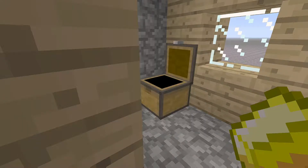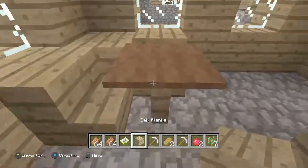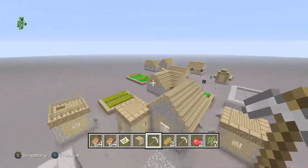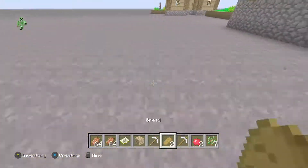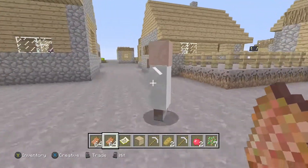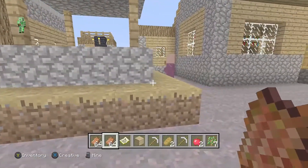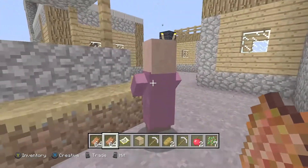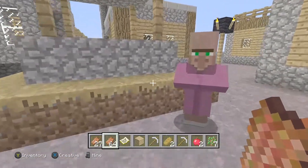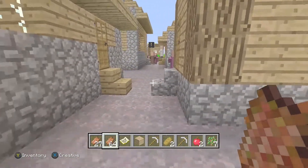I thought that today we could go and do some simple rotten flesh trading with the village. It's only rotten flesh trading I should say. There is another village over there but I'm just going to stay at this one. There are a few villagers that need rotten flesh and some that don't. Let's start off with the scientists - he needs paper so I can't do him. I can only do the guys that have rotten flesh. Have you got rotten flesh for me? You have! So I can give you that emerald. That's my first trading done and I got my first emerald.